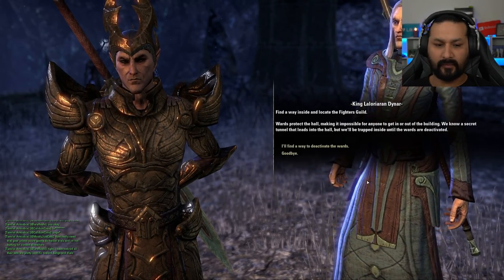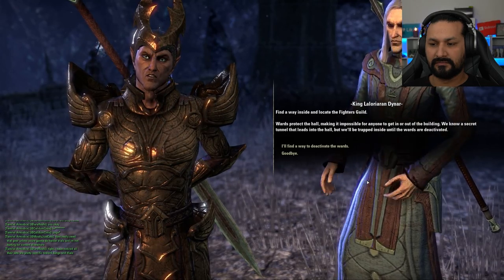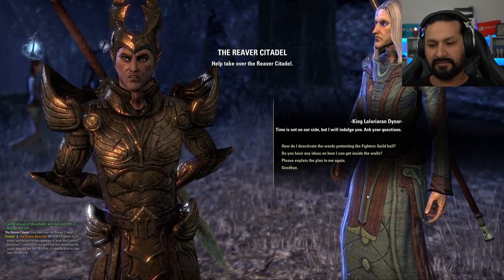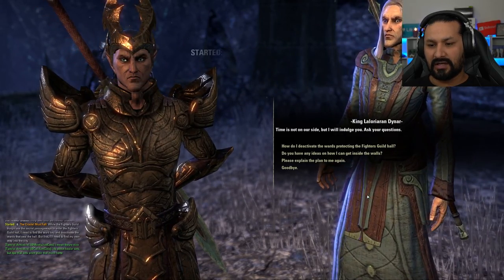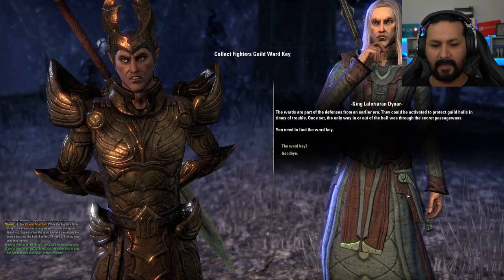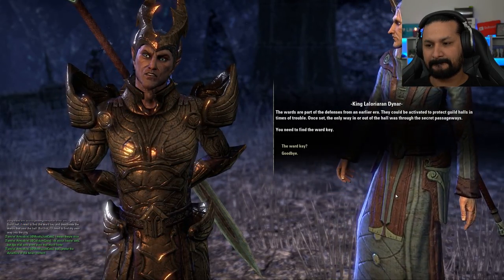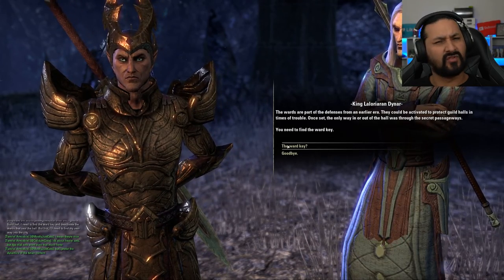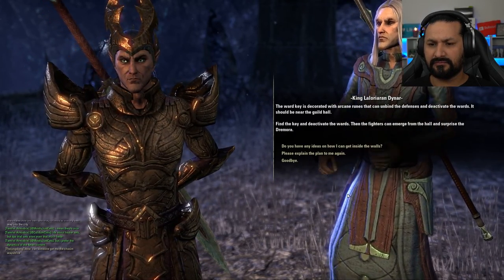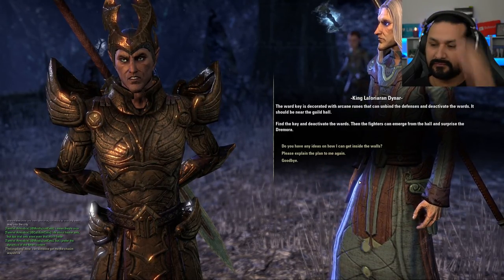'Wards protect the hall, making it impossible for anyone to get in or out of the building. We know a secret tunnel that leads into the hall, but we'll be trapped inside until the wards are deactivated.' 'No problem, your highness — I'll find a way to deactivate the wards.' 'Time is not on our side, but I will indulge you. How do I deactivate these wards protecting the Fighters Guild?' 'The wards are part of the defenses from an earlier era. The ward key is decorated with arcane runes that can unbind the defenses. Find the key and deactivate the wards, then the fighters can emerge from the hall and surprise the Dremora.'